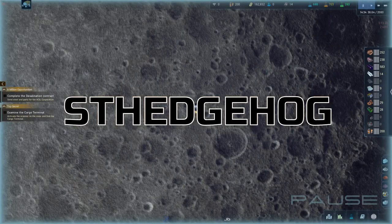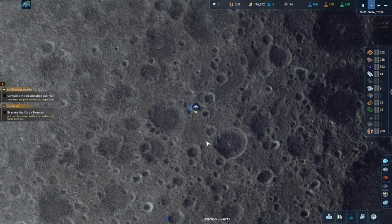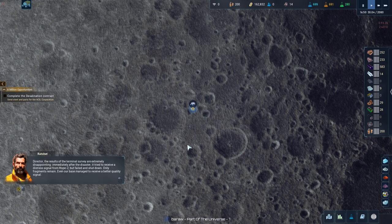Good evening and welcome back to The Crust. We're going to pause and start scanning the cargo terminal to find out what's going on. Director, the results of the terminal survey are extremely disappointing. Immediately after the disaster, it tried to receive a distress signal from HOPE 2, but failed and shut down. Only fragments remain — even our base managed to receive this message in better quality.